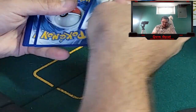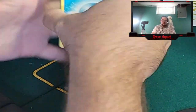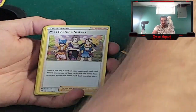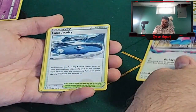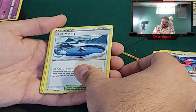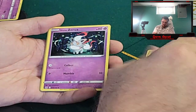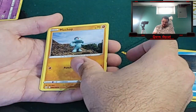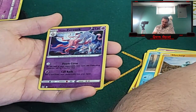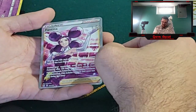One, two, three, four to the front. Water Energy, Misfortune Sisters, Porygon 2, Lake Acuity, Rockruff, Seel, Hisuian Zorua, Snover, Machop, Hisuian Zorua reverse, and a Fantina Full Art.